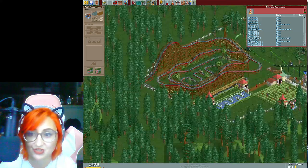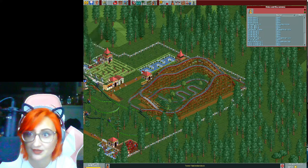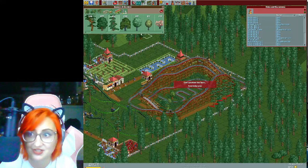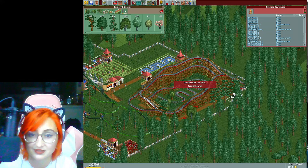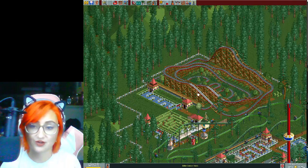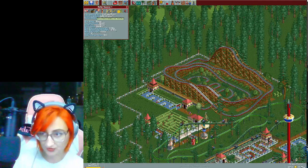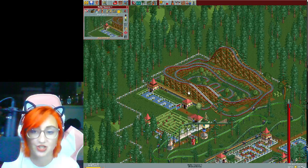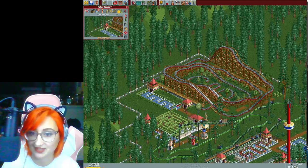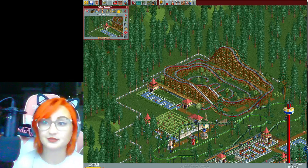I'm doing it in a dirt path style so it blends in and doesn't look too bad. Adding some trees on this side too to make it look nice. Let's see if it changed anything — I wonder if I need to turn it off and on to get new stats. We're at 3.47 — it did go up! Excitement rating went up to 3.47 but still at medium. What about changing the color? Oh no — it broke down. It was just testing. That's annoying.